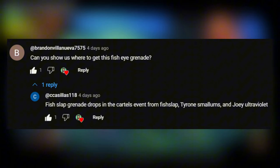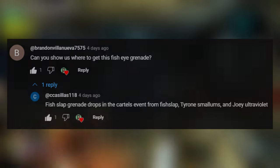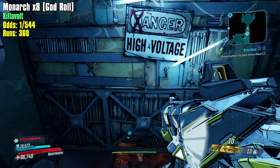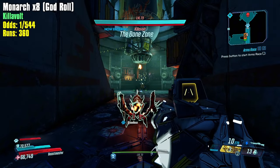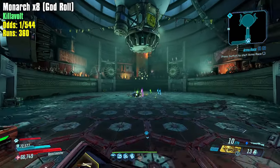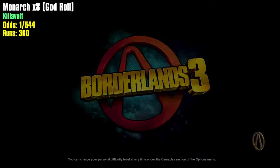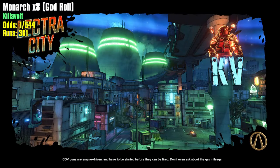Brandon asks: 'Can you show us where to get this fish eye grenade?' I'm assuming you mean the fish slap. Casillas says: 'The fish slap grenade drops in the Cartel event from Fish Slap, Tyrone Smallums, and Joey Ultraviolet.' That's exactly right — thank you Casillas. To get the fish slap, you need to activate the Cartel event from the main menu. You can either do the quest for Marcus, go to Villa Ultraviolet and farm for it, or just keep playing with the event active and eventually Cartel enemies will spawn with a chance to drop it. You don't have to ever go to Villa Ultraviolet, but doing the Marcus quest is the fastest way.